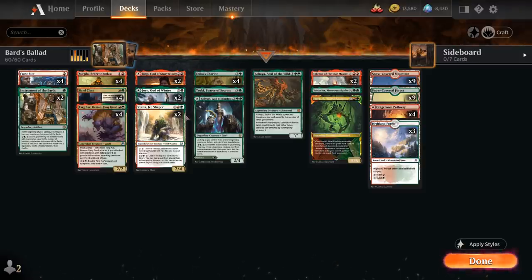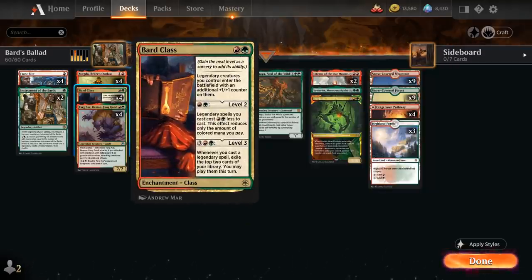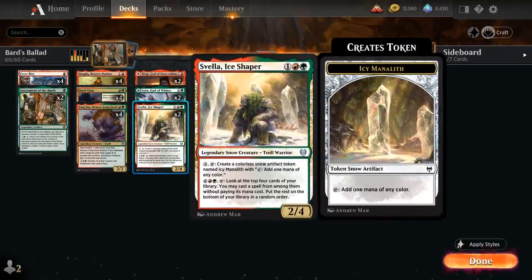At 3 mana we've got 2 copies of Zvela Ice Shaper — especially powerful because of the mana reduction from Bard class level 2, potentially playing it for 1 mana. It's a 2/4 snow creature. For 3 mana we can tap Zvela to create a colorless snow artifact token named Icy Manalith that can tap for 1 mana of any color, and for 8 mana we can tap Zvela to look at the top 4 cards and cast a spell from among them for free — another powerful card advantage engine.